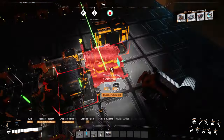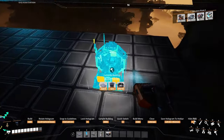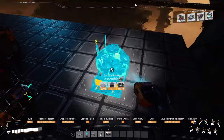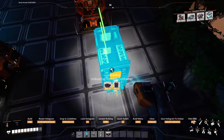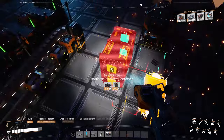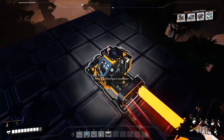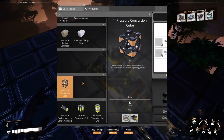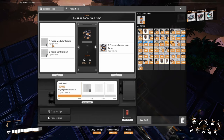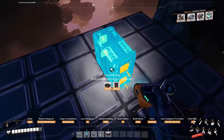Let's install an assembler here. We're going to need a thousand fused modular frames and two thousand radio control units. It's going to be a minute until I'm going to have those, but it's fine. You know why? Because we have the time — we need another 3,600 of those.